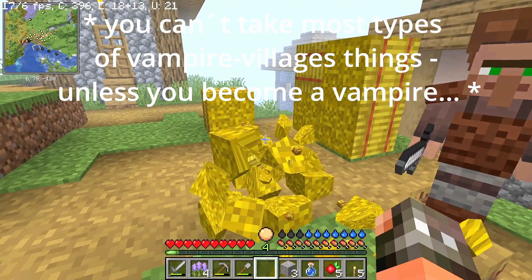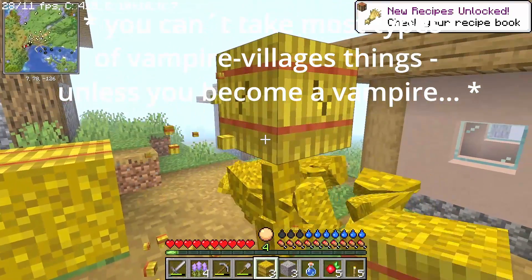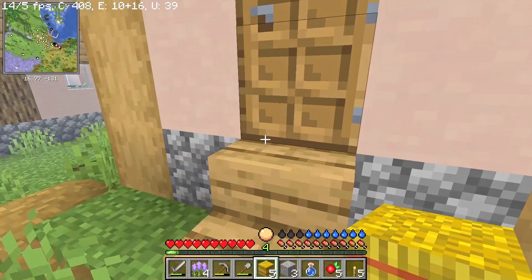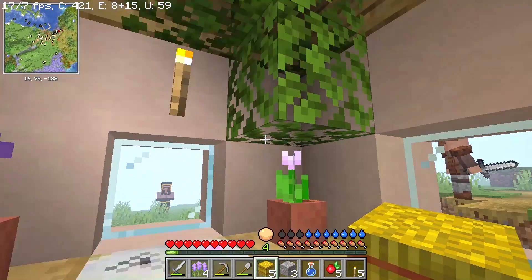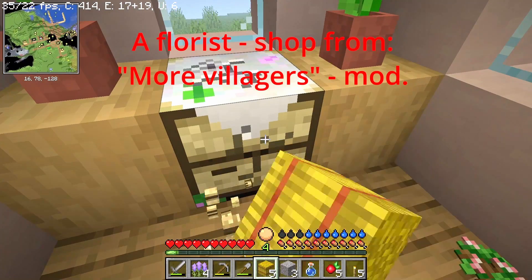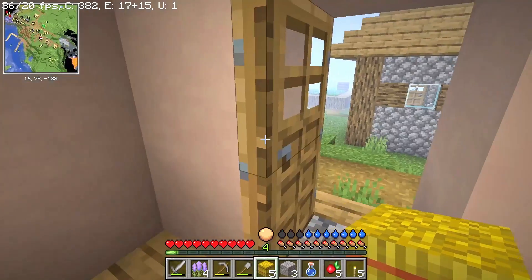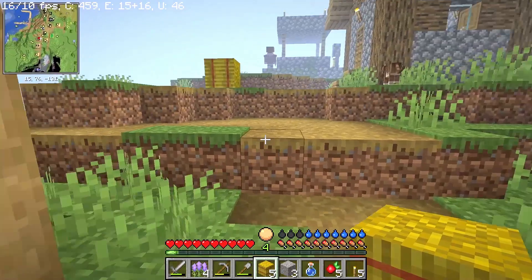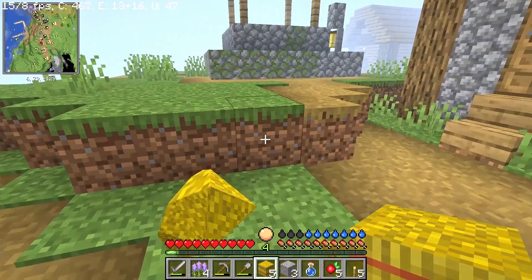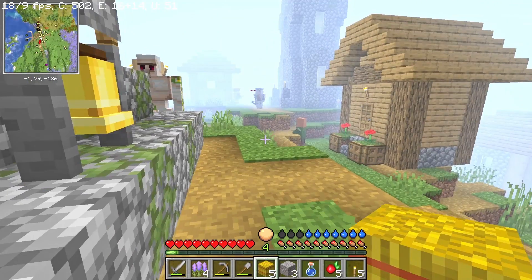I think I might just nick their hay barrels and things like that. Let me just demonstrate this. This is a florist — that's a new NPC type. If I just try and take this... yeah, cannot destroy village companies of another faction. So vampires are actually an adversary for me. Unless, of course, I get bitten by a vampire, in which case I can actually turn and get to the vampire side.